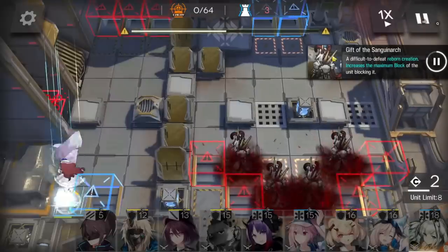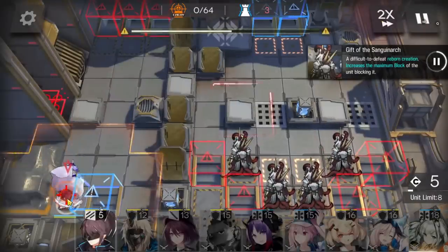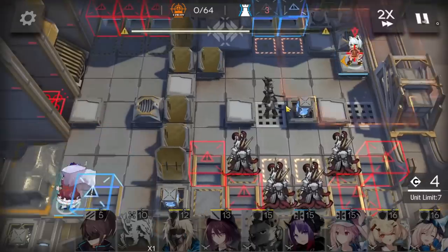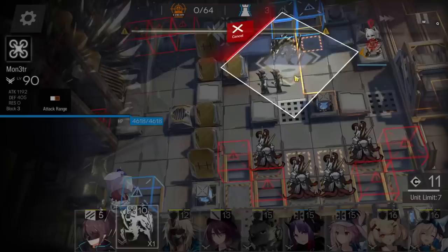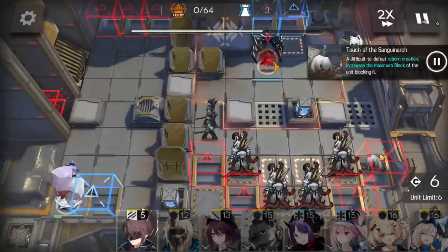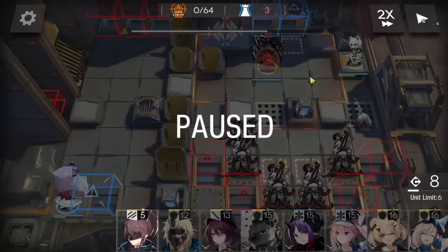Immediately start deploying the flag vanguard in the bottom-left corner just to get DP. When you have enough DP, deploy Calcite here facing left and Monster here facing right. This way Monster will be able to kill all enemies coming from the right side. Remember you cannot let them stack, else they will push each other and Monster will not be able to reach them.